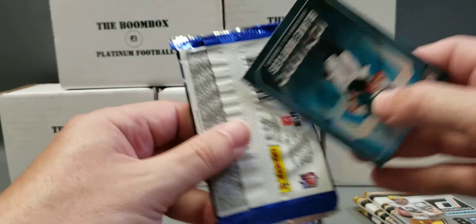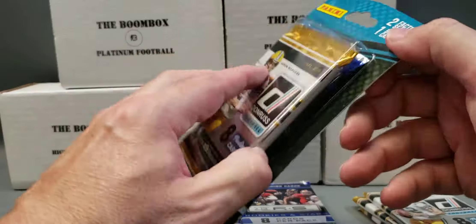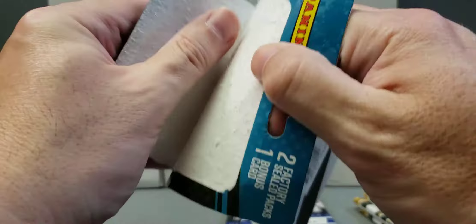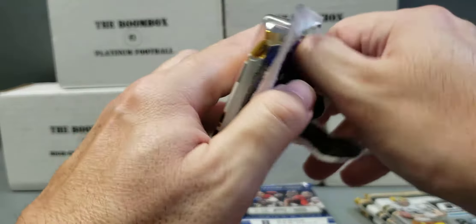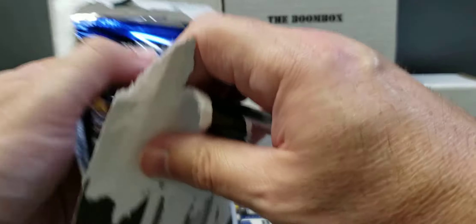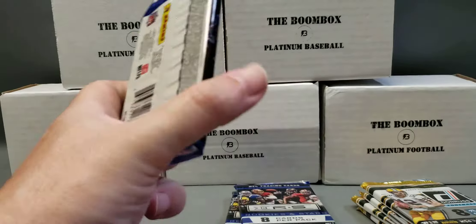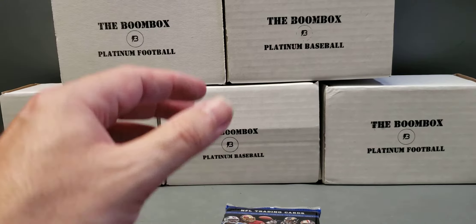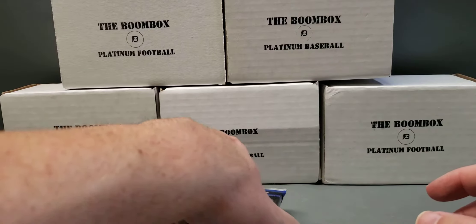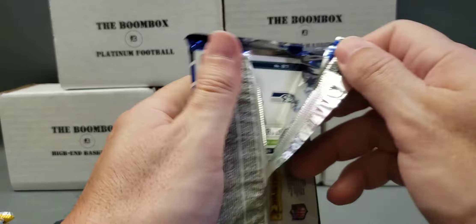Same two packs — Blake Bortles and Joe Flacco on the fronts. I think these blisters are five bucks, $4.99 each at these stores when they have them. So we'll start with the 2013 Rookies and Stars. Eight cards per pack.